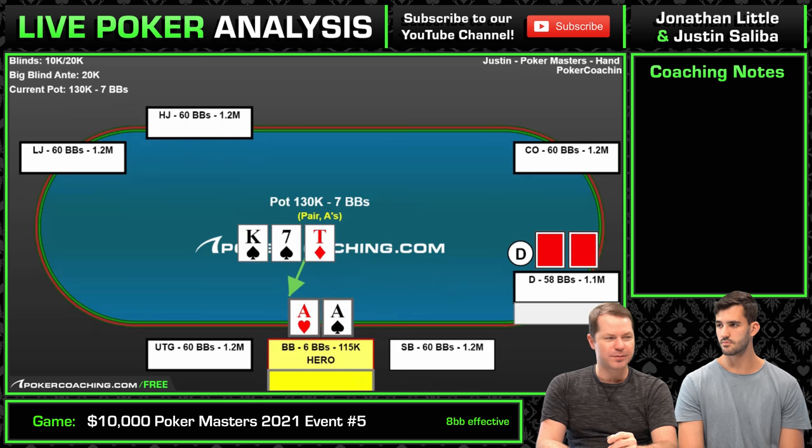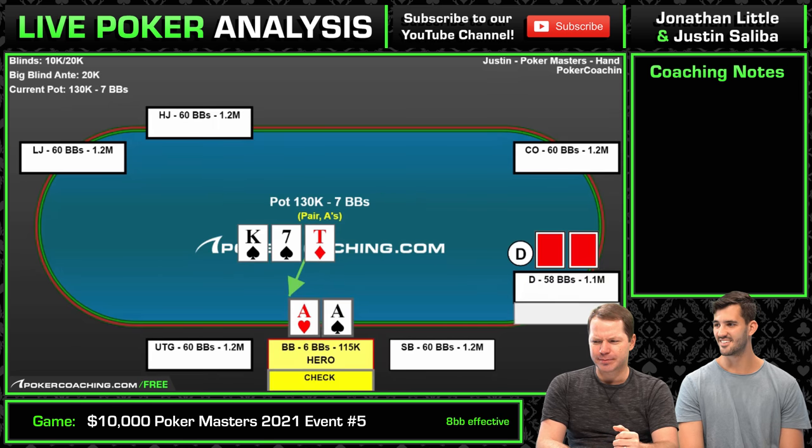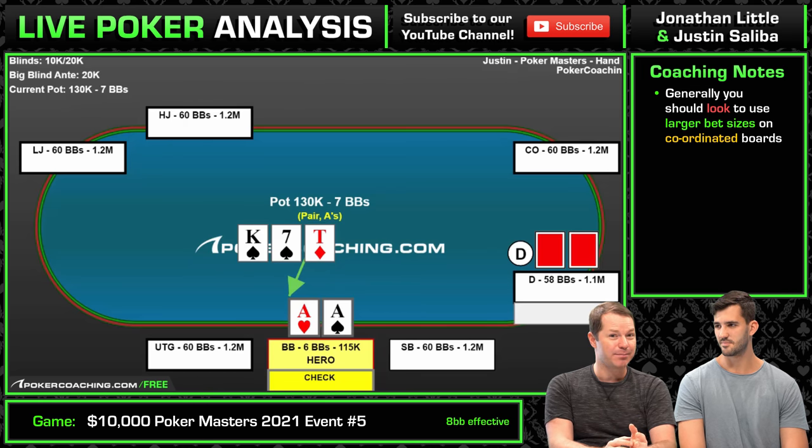So you call, and the flop comes king-ten-seven — we lose to king-seven now. You check. In this scenario, he bets all in, which is roughly the size of the pot. We don't know what he has. Do you think he should be going all in with most of his range here, or should he be doing something different like betting a big blind and a half? The board's pretty coordinated, so you probably want to bet bigger in general, but at the same time you have to be really tight getting it in.